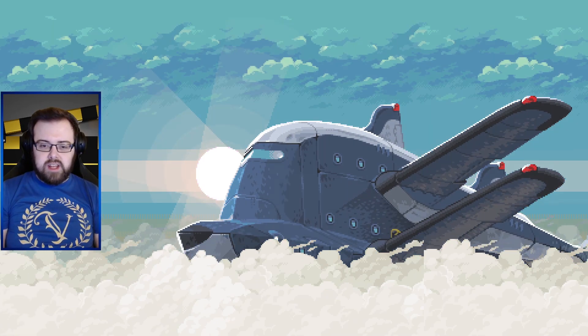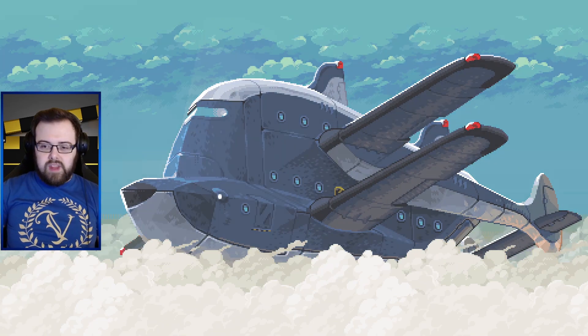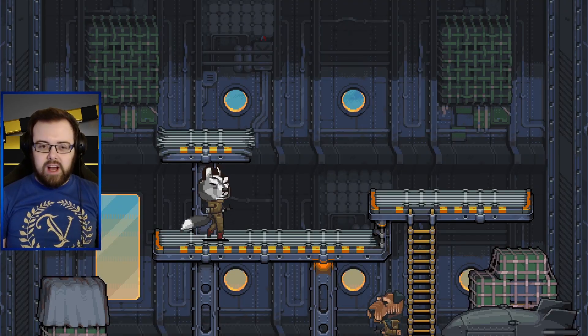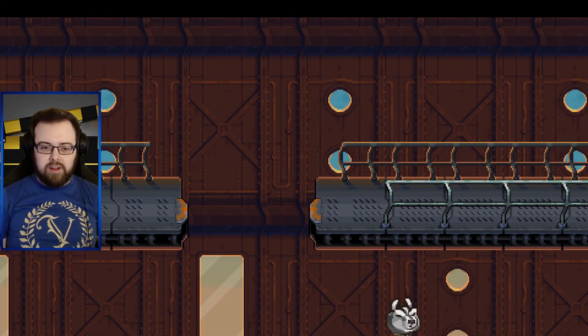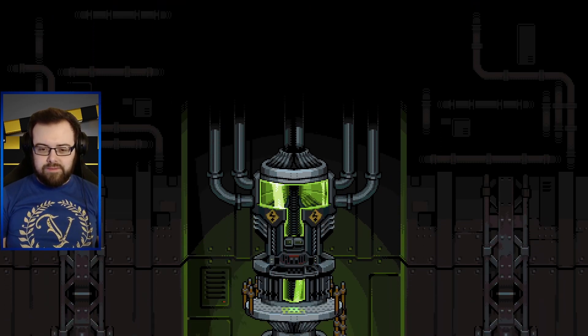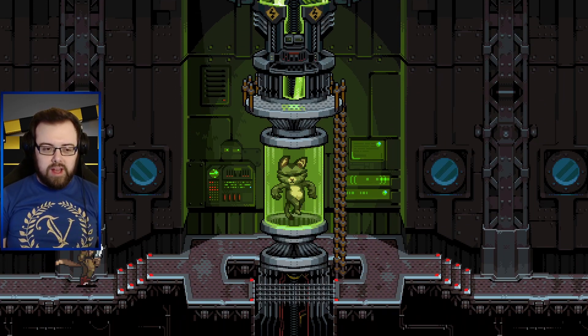We're starting with a cutscene. That is a bizarre plane. And that's us - we've got a little chunk missing out of our fuzzy little ear. There's a snooty husky wearing a military outfit. I love their walking animations. I wonder how many breeds of dog there are and whether they all have different walking animations.